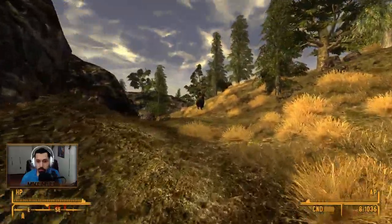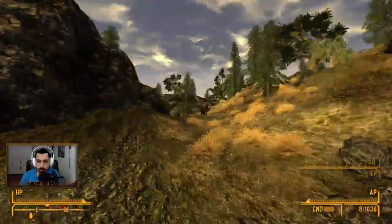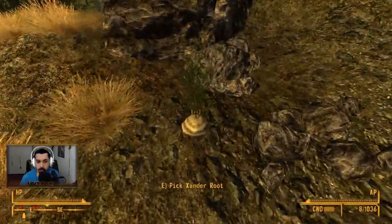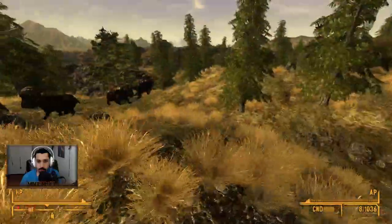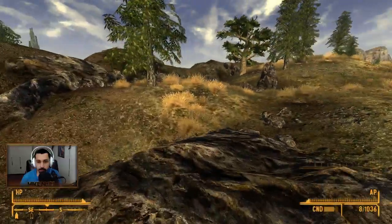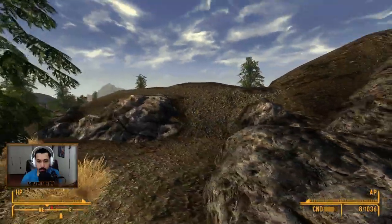I guess they grow just pretty much anywhere in this area over here. Who are you shooting at? Oh, mantises. Okay, you're fine. Honey mesquite? Sure. Xander root? Don't mind if I do. I'm not going to waste my ammo on that. Alright, we're right on top of it. Remnants Bunker — save it.